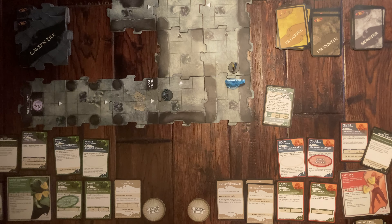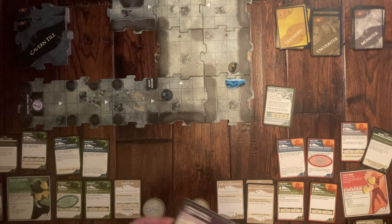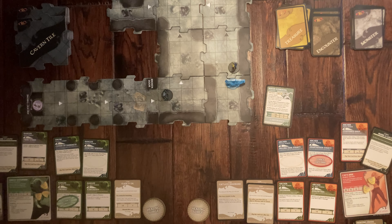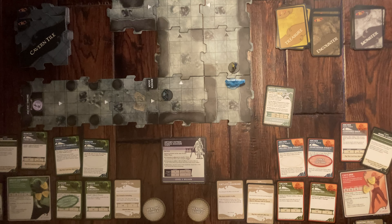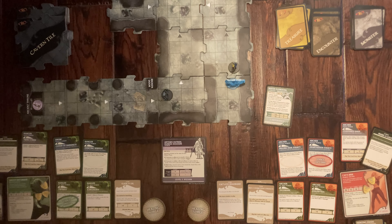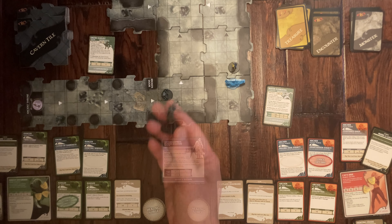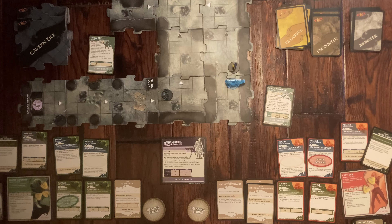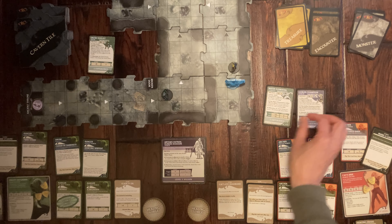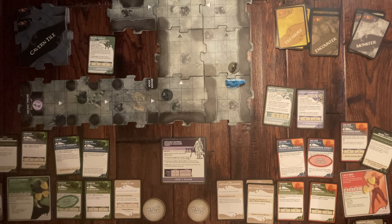Now Artemis is introduced — he starts at the starting tile way up the board and will move closer each turn. We also have to spawn monsters: I draw a Drow Duelist for one location and she draws a Goblin Champion for another. The Goblin Champion is placed on the mushroom tile. We're now ready for the final phase.